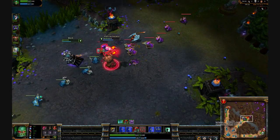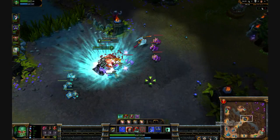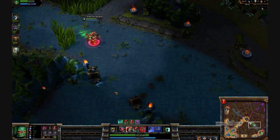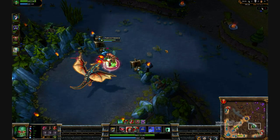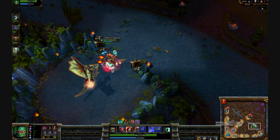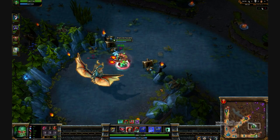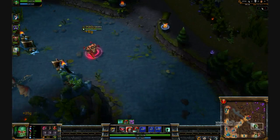Their team doesn't have a lot of synergy or communication, so it was kind of a slaughter this game. Now I'm going to try for the dragon — normally this would be a bad idea since I just got a kill, but if our team collapses we'll have more players and get it anyway. I don't think they have wards. To kill a dragon, you just pop your ult and auto-attack it — your ult will keep you at full HP and you'll kill it pretty quickly.